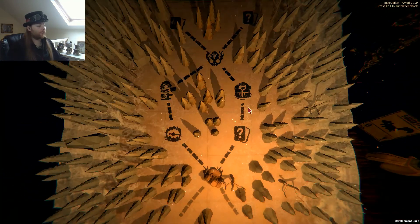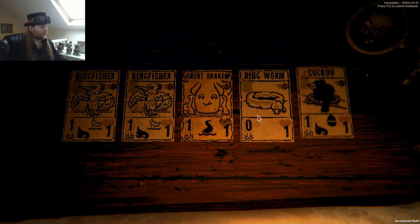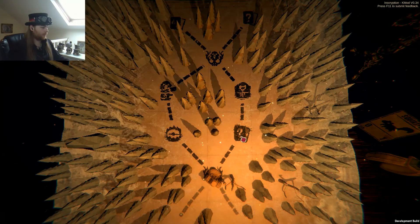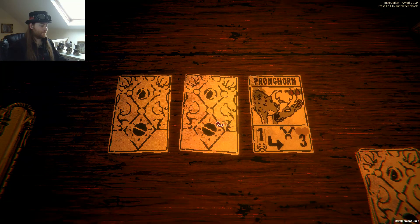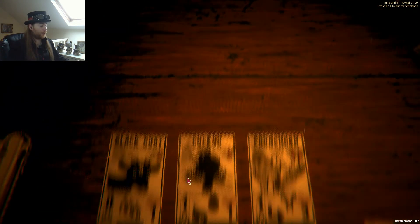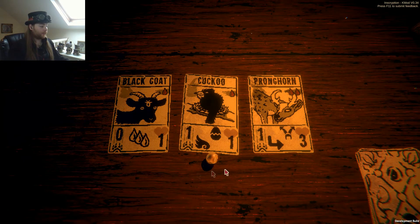And then I can go to the sacrifice and do nothing with it, unless I get something really good from here. Screw it, I'll take the risk. A cuckoo — double cuckoo. Cool, but also not what we want because we need to do sacrifices, we need to do whatever call it stuff.